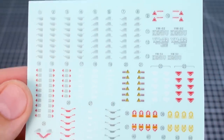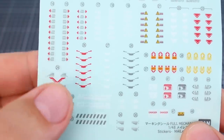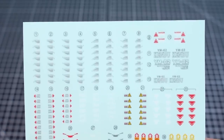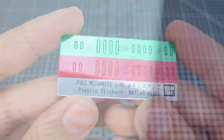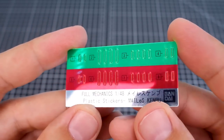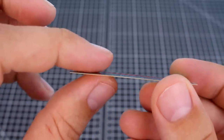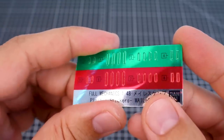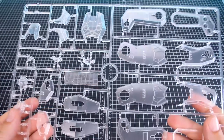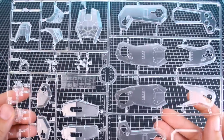Here's a look at the included marking decals — there are a lot of them, with little markings in white, gray, red, orange, and yellow all over the place. And here are the metallic stickers, which look very similar to what was included with the Perfect Grade Unleashed RX-78-2. They're in a kind of thick material, so those will look nice when they're on the kit.